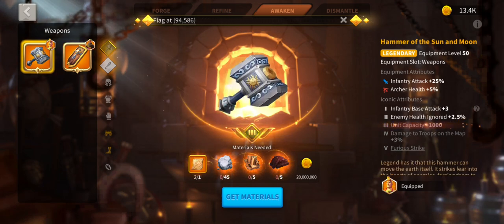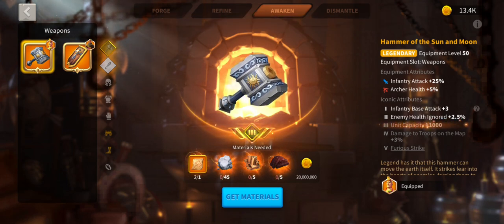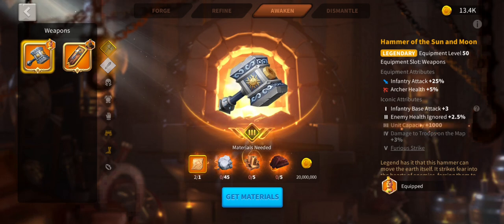So I steered left and ended up going for the Hammer of the Sun and Moon. Just a little bit earlier today, off camera, I got it to iconic level two. Obviously the stats are better — you get an extra half percent basically on enemy health ignored.